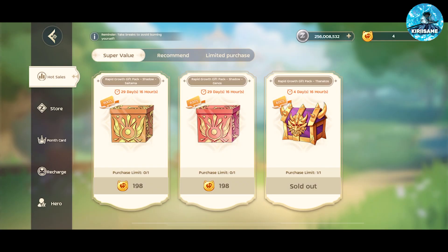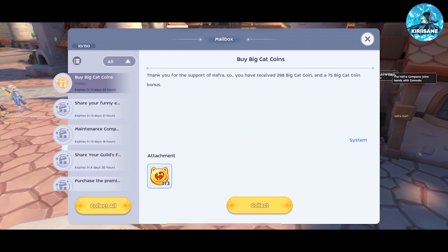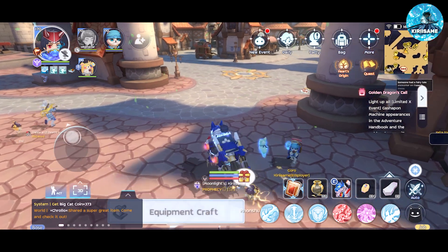If you plan on unlocking both of them, getting a large BCC pack is the best bang for your buck, since you get the BCC for Saitama and you spend enough to unlock Genos. Now let's go and unlock them both! I purchased a large BCC to hit two birds with one stone.